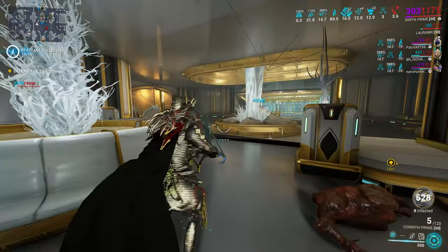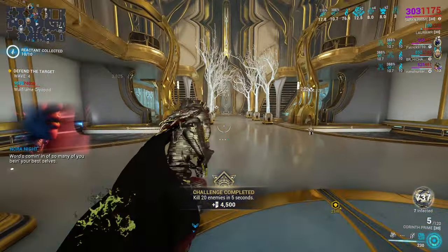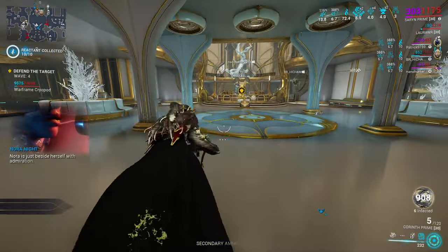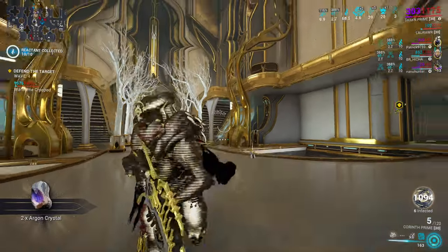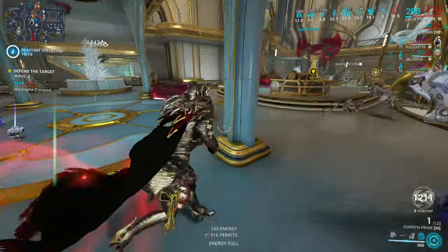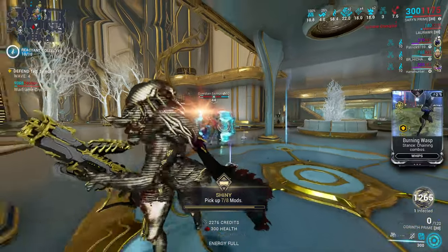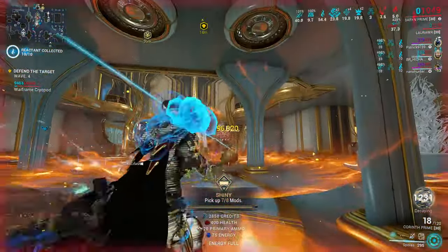Let's start with what DE nailed right on the money, and that's everybody's favorite — Veneer Galleon defense, commonly known as Hydron. Many people use it to level up their stuff and it's a fun tile. I attribute most of that fun to a tight packed tile with good timings, meaning action is never far away and spawns are close enough that AI does not get stuck on nothing. But there's also another thing DE did there and seemingly forgot to do ever again.